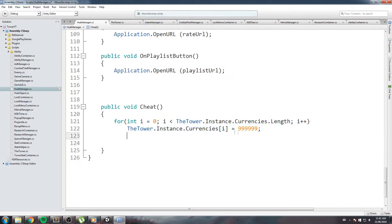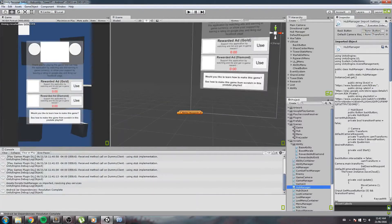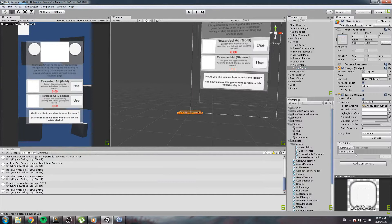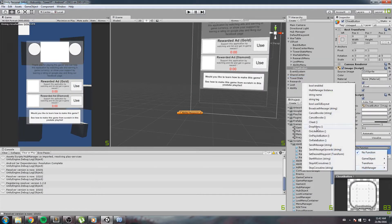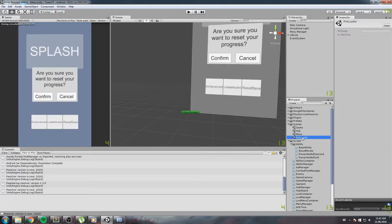I copy the loop one more time for loot — instead of currencies I just replace it with loot, and set a slightly lower value. Then I plug the cheat button to the cheat function: on the button's OnClick event, drag and drop the hub manager, find the cheat function. Good times.